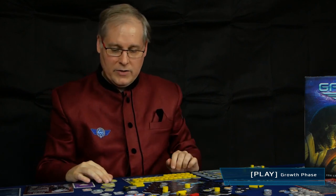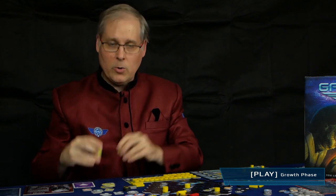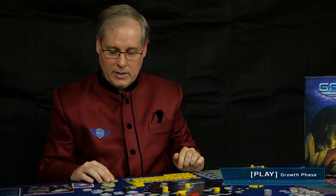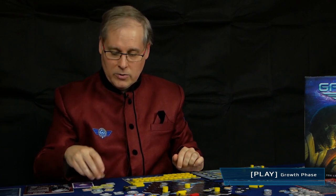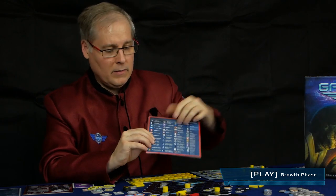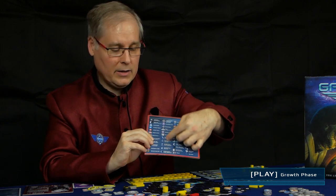When everybody has finished doing the turn order change counters, then you do all the remaining growth actions each player has selected. Each player can do their growth actions in any order they like. You can find the icons of the growth actions on the icon index section of the player reference card.